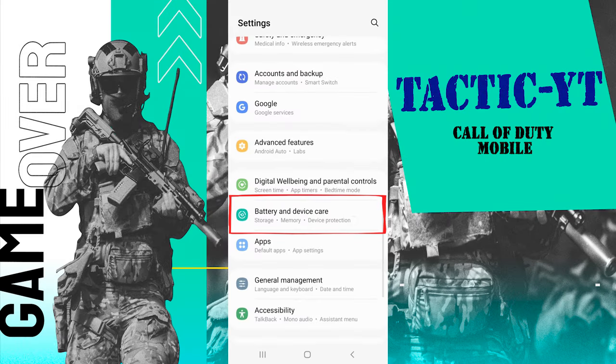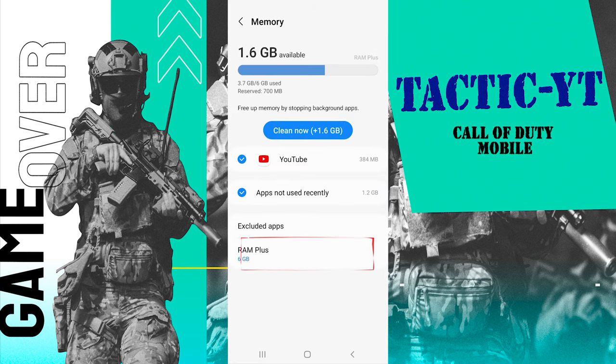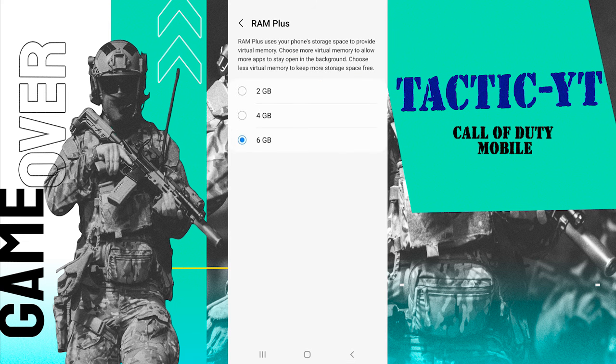Now let's proceed with the instructions for Samsung devices. Go to Settings and select Battery and Device Care. Tap on Memory. Choose the RAM Plus option and select your preferred amount of RAM, which can be 2, 4, 6, or 8 gigabytes.